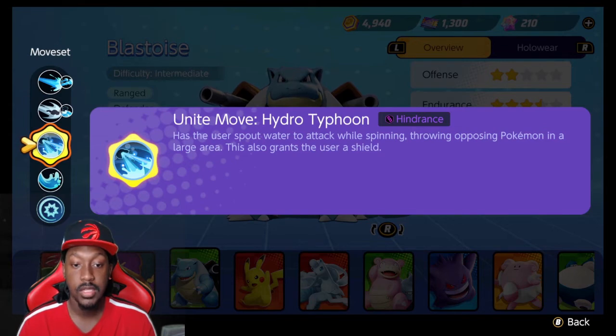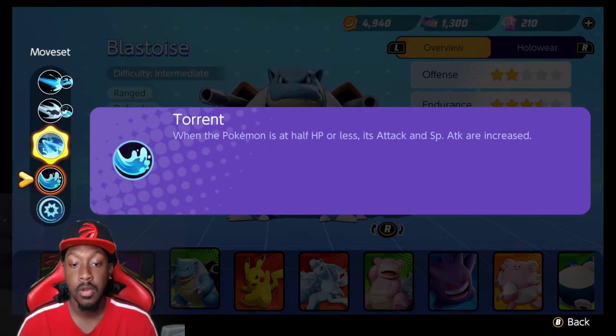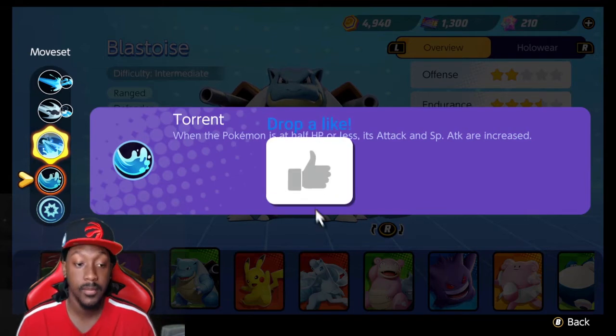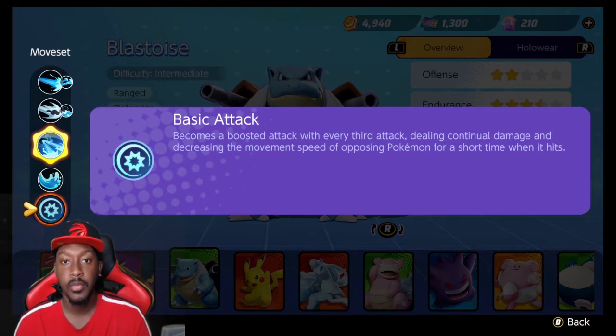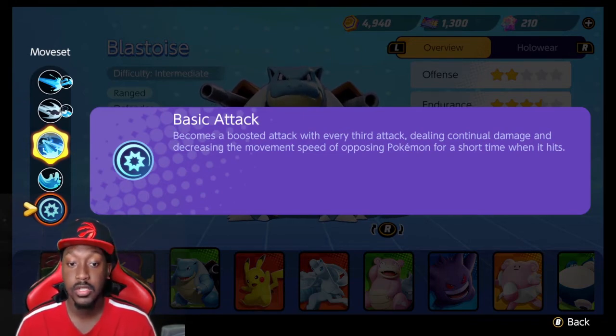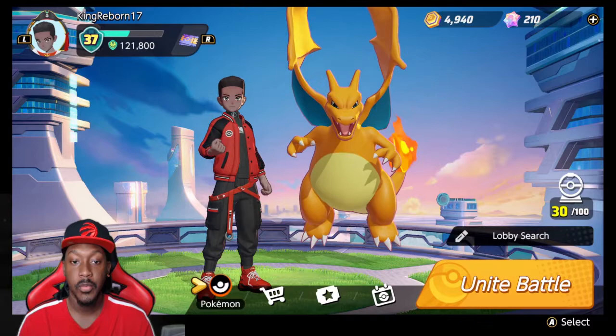The Unite move has the user spout water while spinning, throwing opponents into a large area and granting a shield. It's really good, though not overly broken. Torrent is the passive — when the Pokemon is at half HP or less, its Attack and Special Attack are increased, meaning both basic attacks and moves. Basic attacks get a boost every third hit, and that third attack deals continual damage while also decreasing the movement speed of opposing Pokemon. That's very useful.